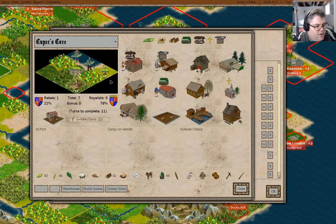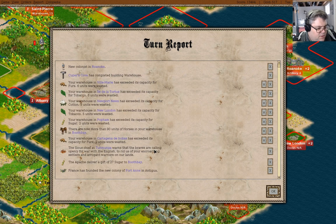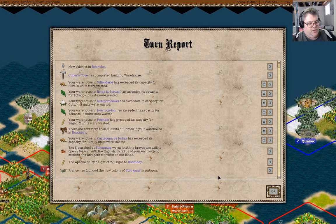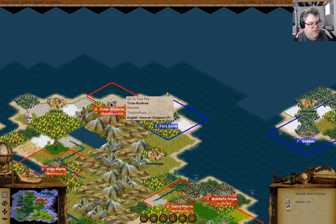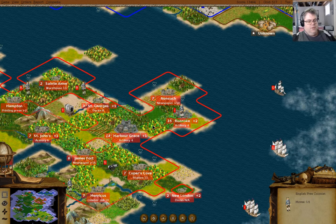We have a warehouse over here and we're building another thing. Where's Fort Anne? Oh — I have a dragoon there that I can go and try yoinking from. Yeah, I'm going to declare war on France again.